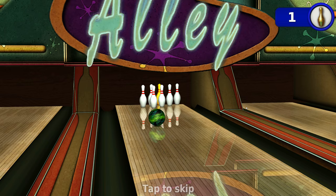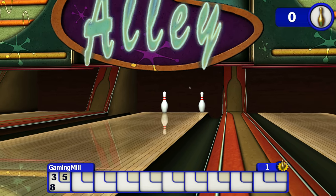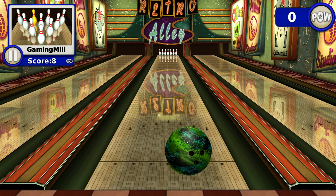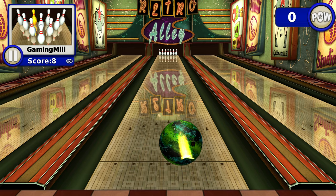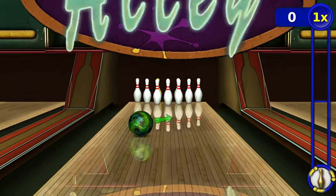I thought, what better way to try out my new computer and test out its graphics skills — quad-core i7 3.5 GHz, 32 GB RAM, 780 NVIDIA GTX 4GB. Anyway, yeah. Oh, that's a bit faster that time, Gaming Mill. Here we go.